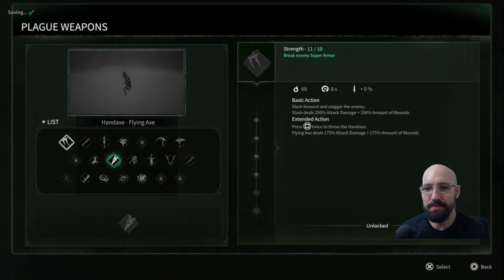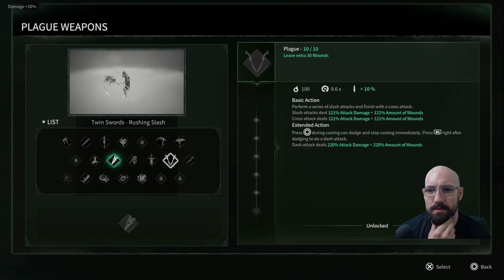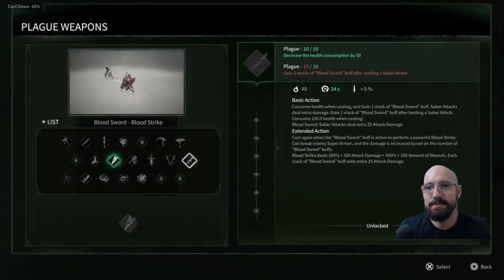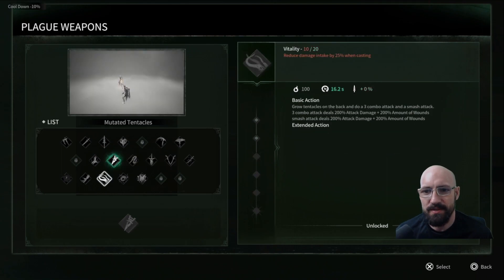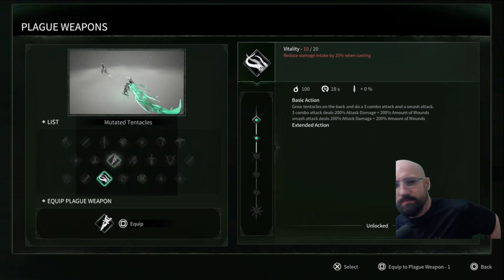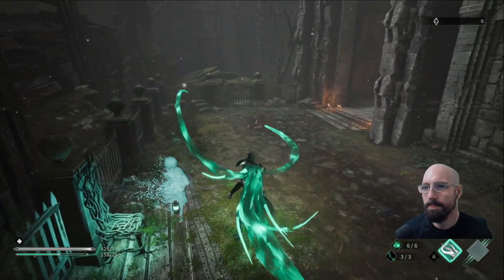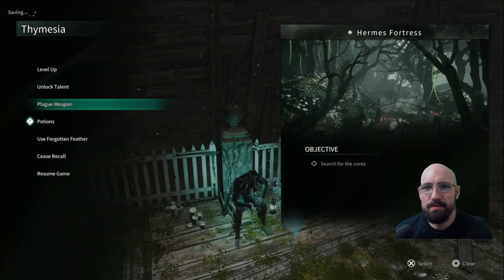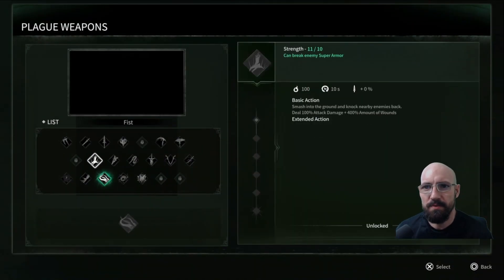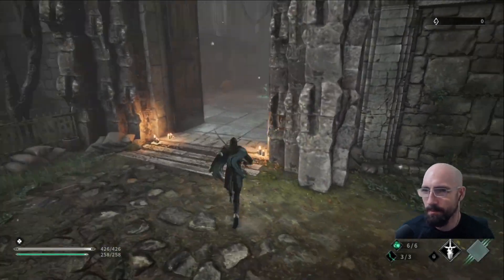The greatsword is definitely gonna be good — I'll do more damage. Scythe? Or the shield — let's use this, we haven't ever used this. What does it look like? Yeah, maybe we won't. Shield would be very okay. I'm going with this. The dude commented on my sword — I feel like we have to do this.